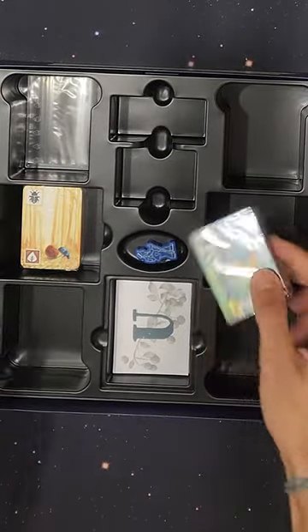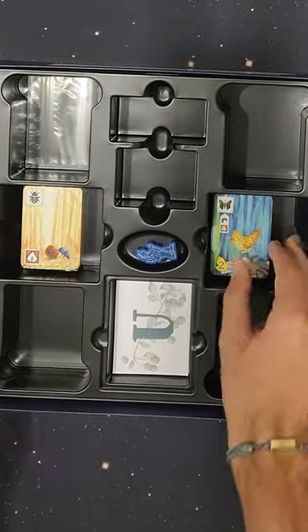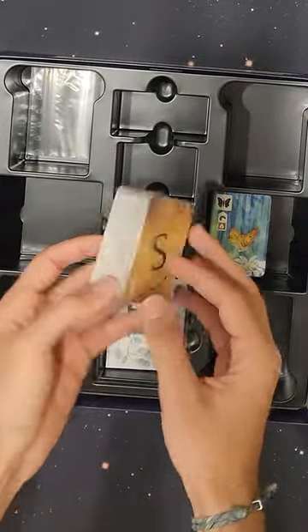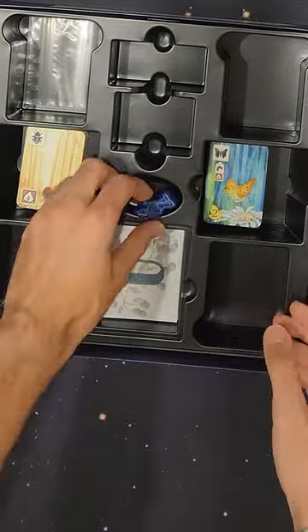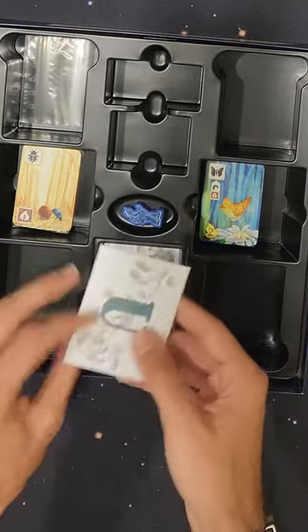And then you have what looks like your cards — your butterfly, those look like butterflies and other various cards here. You got some bugs and some other cards. Got a nice little first-player marker. Little envelopes.